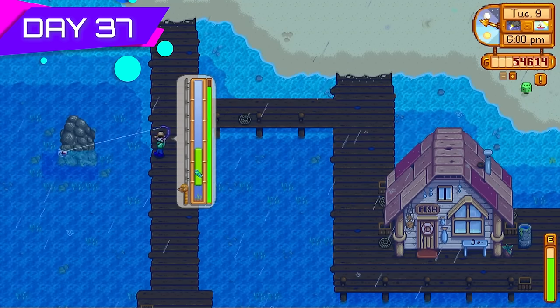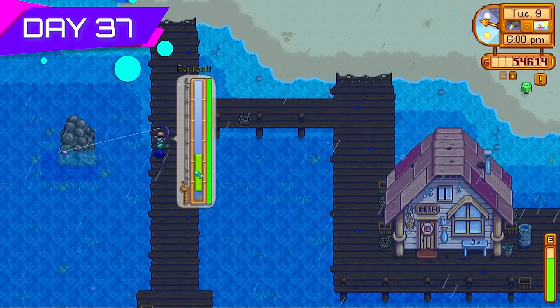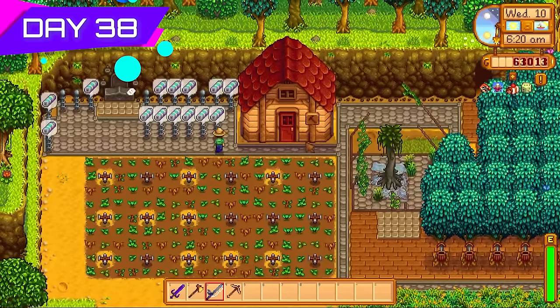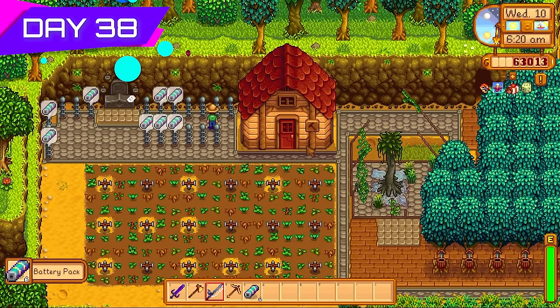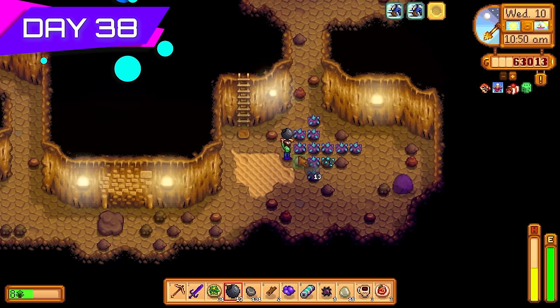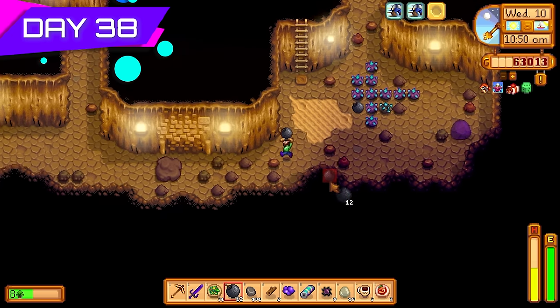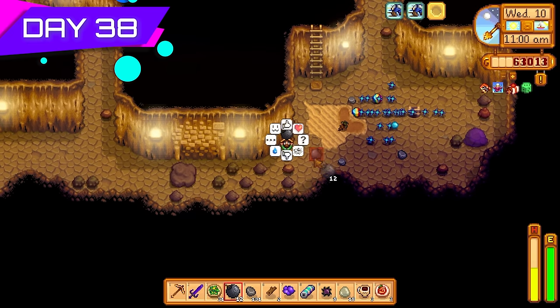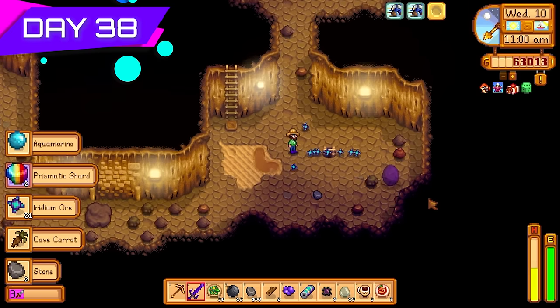Rainy day — back to fishing, but this time in the beach area because summer makes the beach more profitable than the lake. Got some battery packs too — keeping those for iridium sprinklers later on. Then I got something unbelievable on floor 17 in Skull Cavern: a massive cluster of iridium ore. It's just so rare to get huge clusters like that, especially on the earlier floors. Also got two prismatic shards from it.